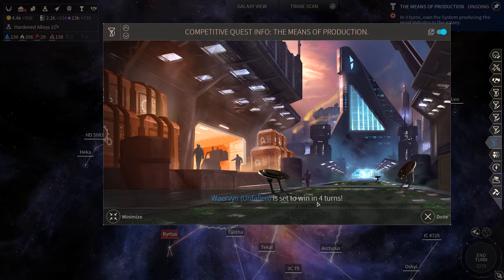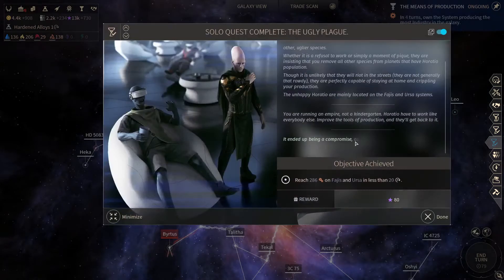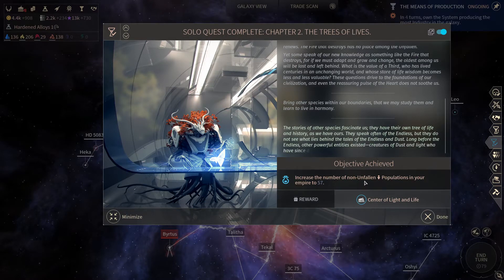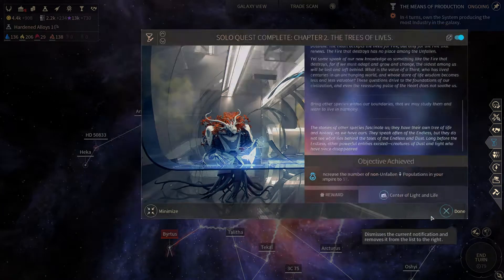Vervin Unfallen is set to win the quest in four turns, so we'll get the planet that makes the most production from that quest. We've created two trade companies and we get a thousand dust for it — the Horatio are a bit sad. Now we've got non-Unfallen population so we got the center of light and life, meaning we can get a lot of science, which is nice.